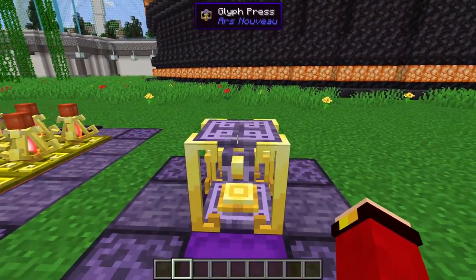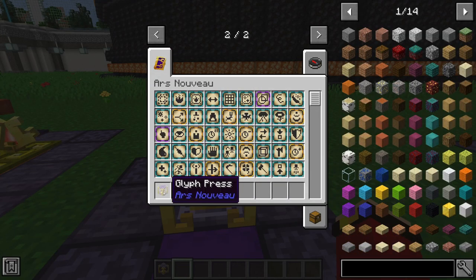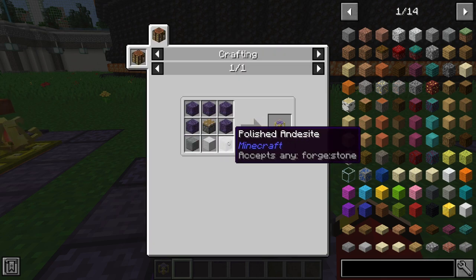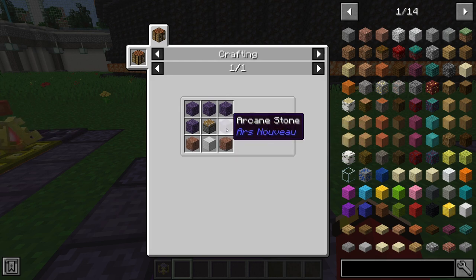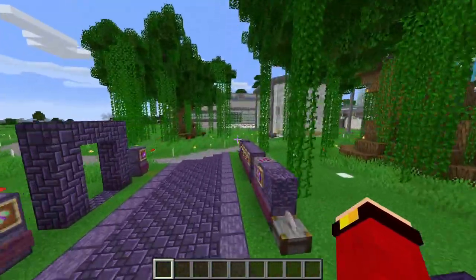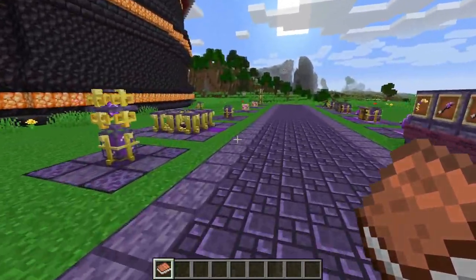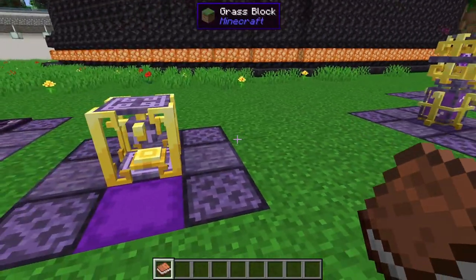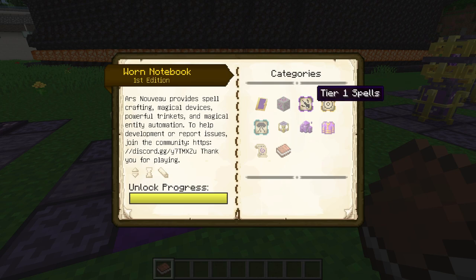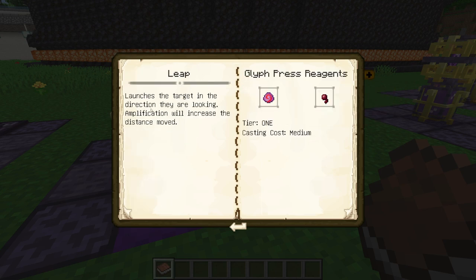Now to the part you've been waiting for: how to craft actual spells. Here we have the Glyph Press, which is what allows you to craft your own spell glyphs. It's crafted with one piston, one block of iron, two stones of any type, and five arcane stones. To know which spells to get, consult your Worn Notebook and browse through the tier categories.